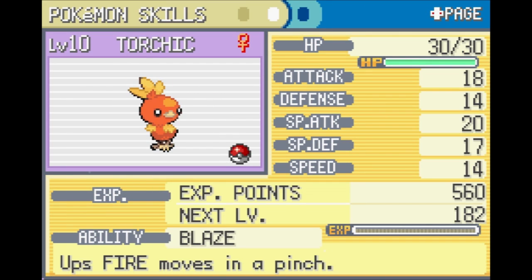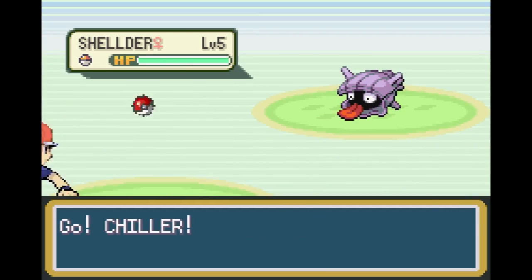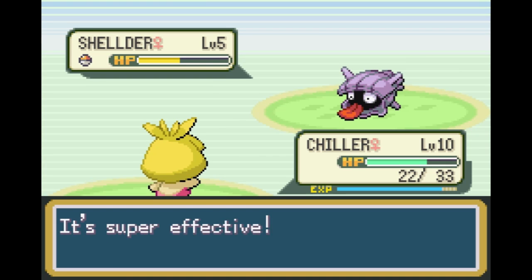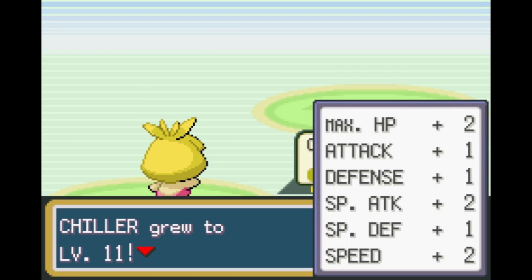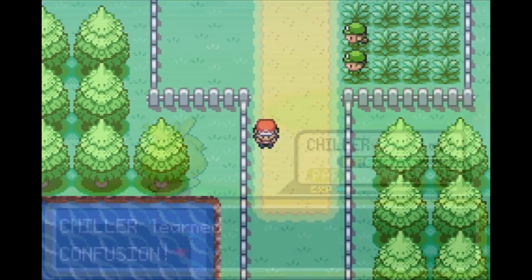You get the National Dex and the Old Rod straight away, and the Old Rod isn't useless because instead of catching Magikarp it now catches all sorts of useful water Pokemon. With over 380 Pokemon, you might think so many need to be traded to evolve — nope, that's all changed. They now either evolve with a stone, at a certain level, or by leveling up while holding a certain item, which I really like because screw trading.